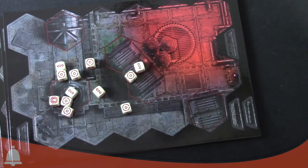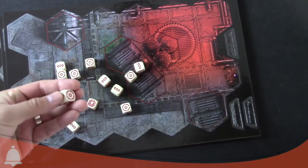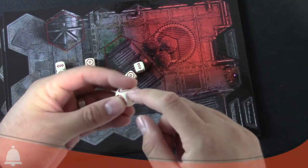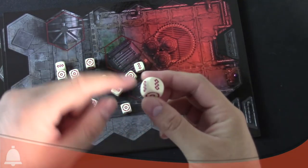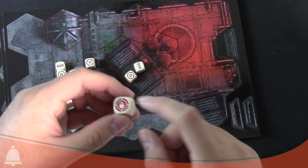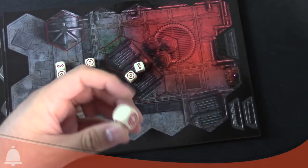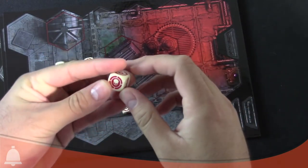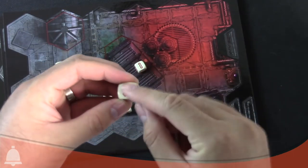Let's take a quick look at the dice as well. These are the custom dice for the game. Each die has two hits - two basic hits - two shields which are the apothecary symbol, one critical hit which still also counts as a hit, and one blank. So you've got a one-in-six for a blank, a one-in-six for a crit, a one-third chance of a regular hit, and a one-third chance of an armor save.